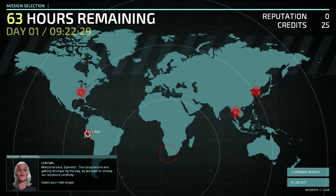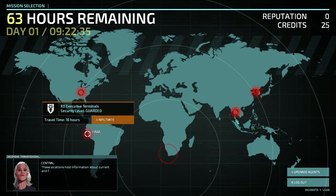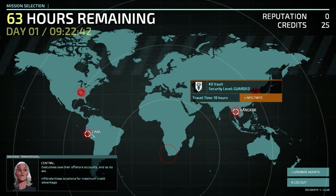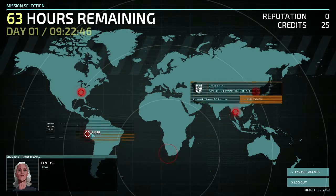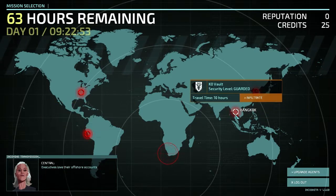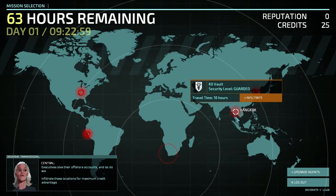So I'm here — there's only Lima and KO Vault, both are 10 hours away. One is KO Executive Terminals, one is KO Vault. Vault sounds a bit more interesting, but we should go here to find more points of attack. Infiltrate these locations for maximum credit advantage — that makes sense.